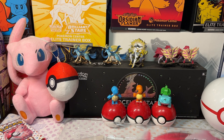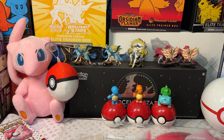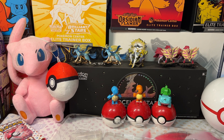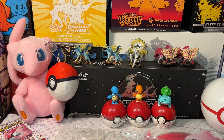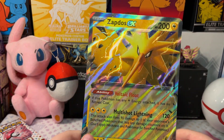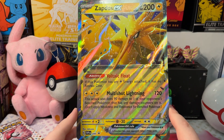We got the Electabuzz Cosmicolor — pretty cool. Put it on the sleeve. We also have our Zapdos EX — pretty awesome. And here's our Zapdos EX jumbo card — pretty awesome.